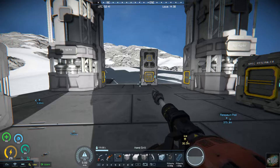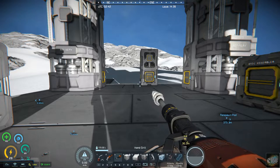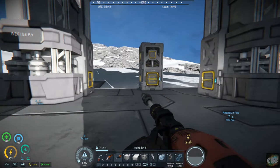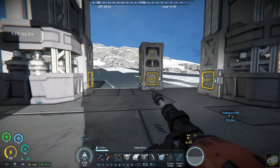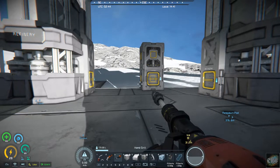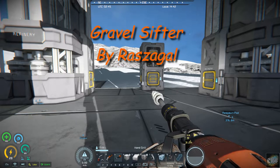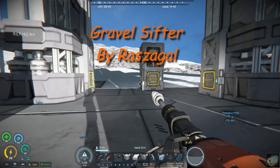Hello all you space engineers out there, Commander Kingfish here and it is Mod Wednesday. Today's mod is a mod by Razagal — R-A-S-Z-A-G-A-L — and it's a gravel sifter.